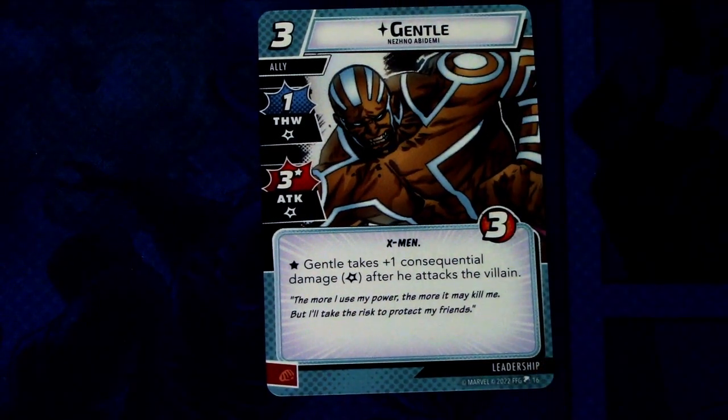Next up we have Gentle — a newer X-Men character. Gentle is a three-cost ally with one thwart and three attack with an asterisk, X-Men trait, three hit points. Gentle takes plus one consequential damage after he attacks the villain. So you can attack minions with Gentle only taking one consequential damage, but if you attack the villain you take two. You need to know who to hit with Gentle to get the most use out of him. He can be committed as a physical resource.